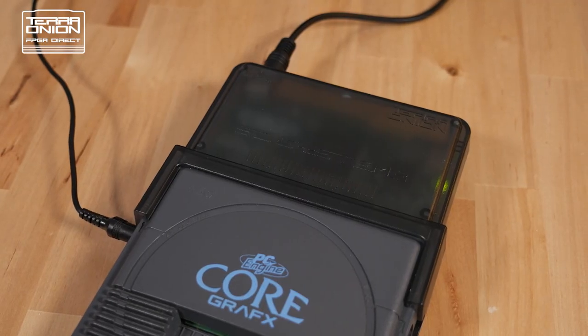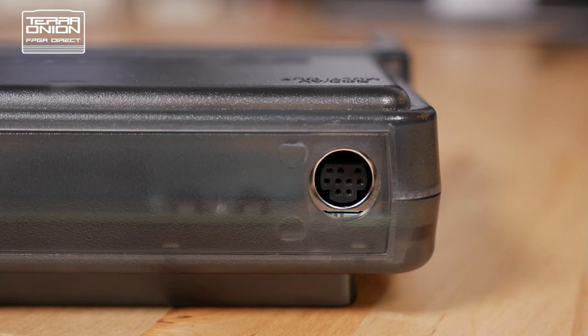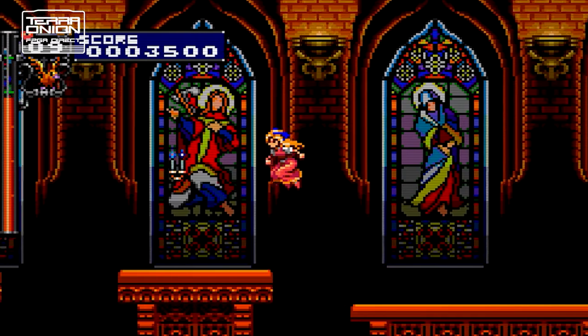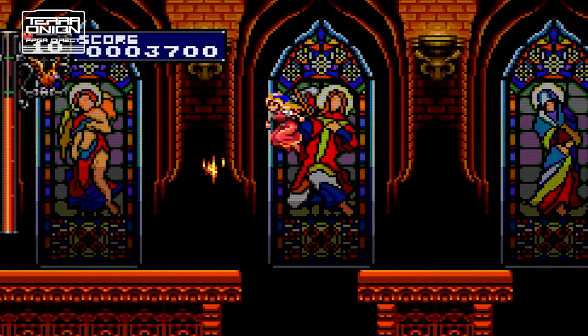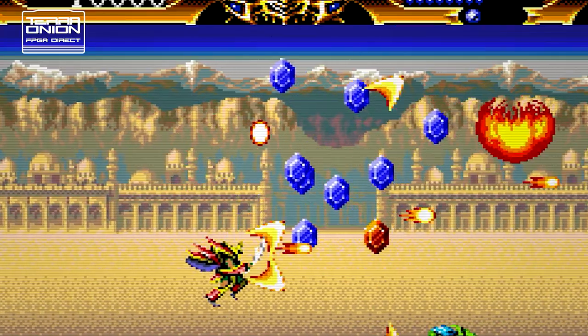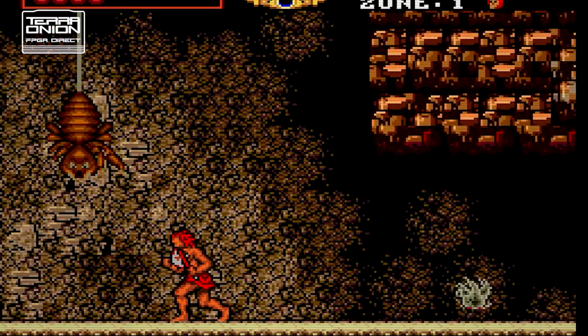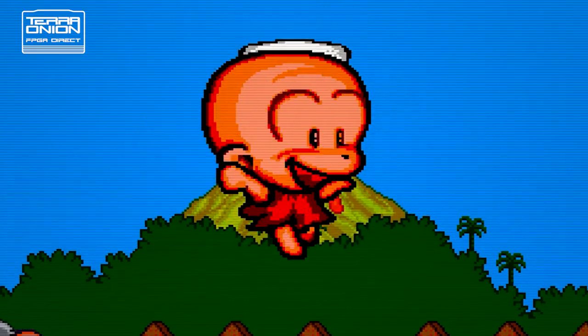We followed this up in 2018 with the Super SD System 3. This all-in-one module plugs into the rear of a PC Engine or Super Graphics and allows you to play CD-ROM, Super CD-ROM, and even arcade card games with glorious RGB output from these consoles. The Super SD System 3 continues to be very popular among gamers, and we constantly sell out of it as soon as we have inventory in stock. And since it has integrated support for all the different system cards, it makes a very appealing option for people who want to experience the NEC software library.